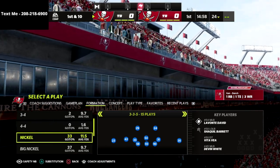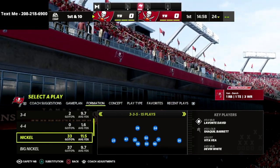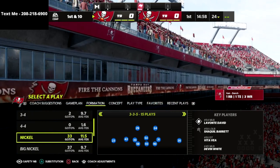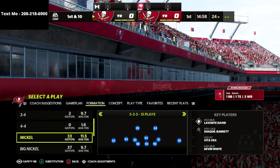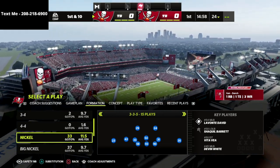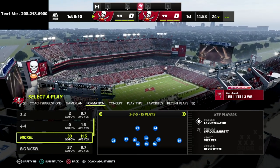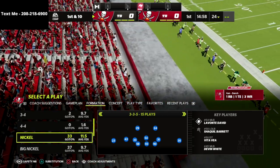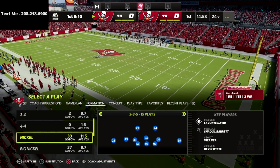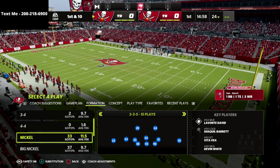The 335 wide allows you to create the best coverage concepts in Madden 22. If you look at the bottom left corner of your screen, I've got the safety nickelback package on. This is going to allow us to do some interesting and different adjustments that are really going to help us when defending the shotgun bunch, especially those deep crossing routes and deep corner routes.